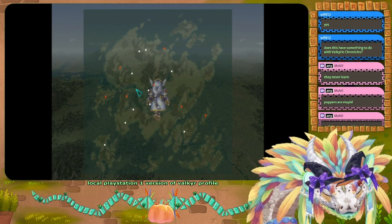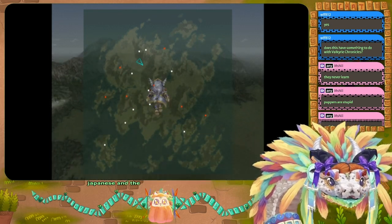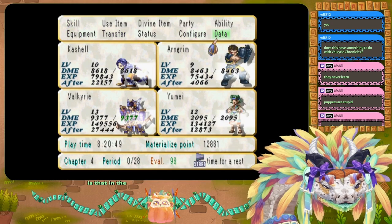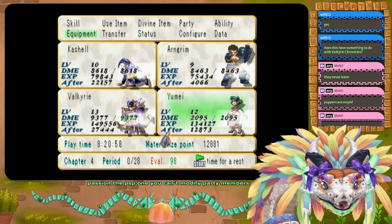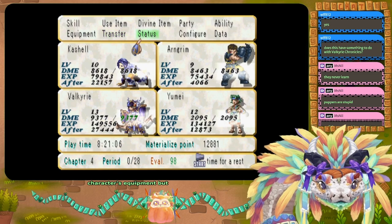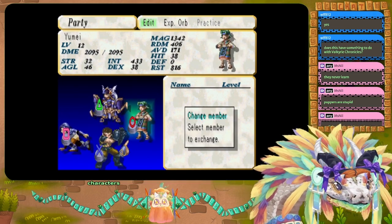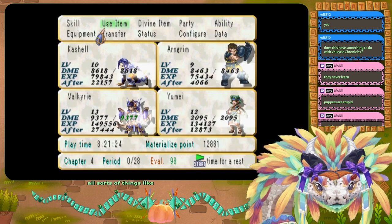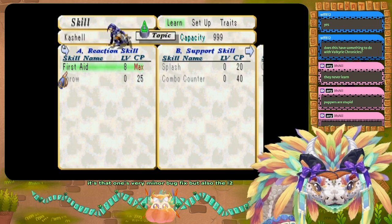There are a couple things the English localization of Valkyrie Profile has that the Japanese and PSP versions don't. There are some bug fixes — the notable one is that in the Japanese version you can't modify party members outside your current party. So you can change a character's equipment, but you can't change characters who aren't in the active party unless you swap them in. That applies to abilities and skills too — it's a minor but real bug fix.